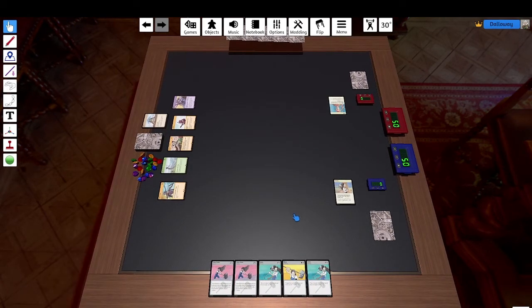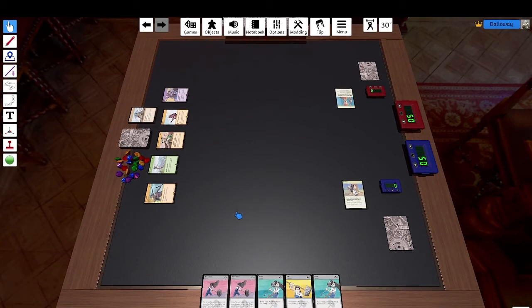So how does a turn play out? There is the draft phase, followed by the main phase, followed by the attack phase, and the draw phase lastly. It's four phases and they all are quite straightforward.